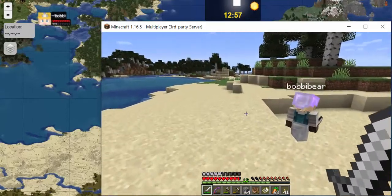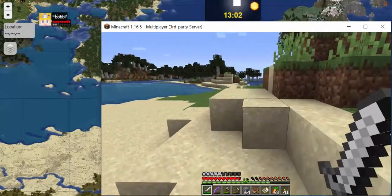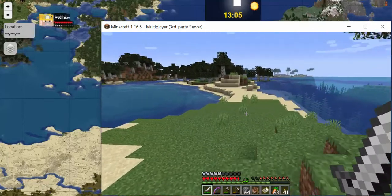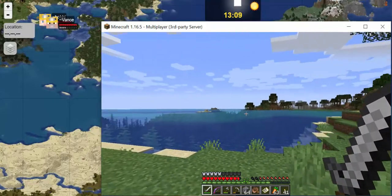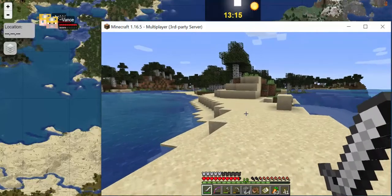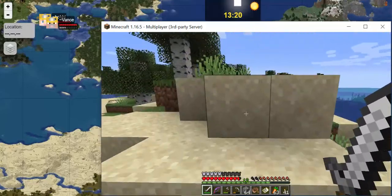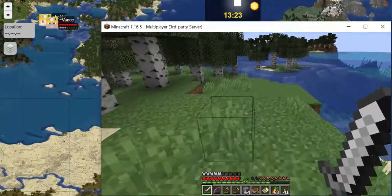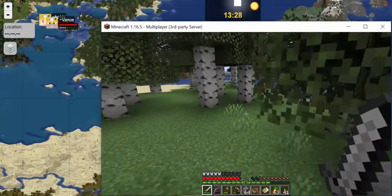We're going to pursue that little spit of land over here. We'll check the map in a little bit and we're working our way to the south and to the east.